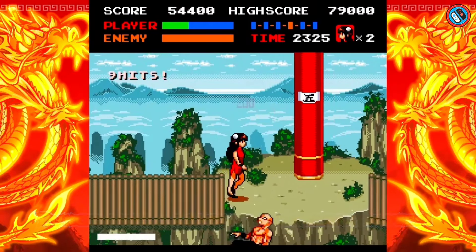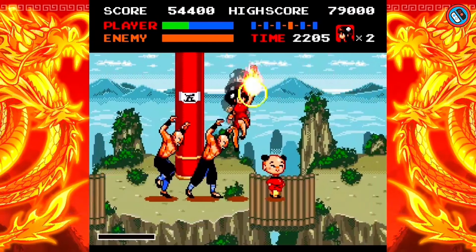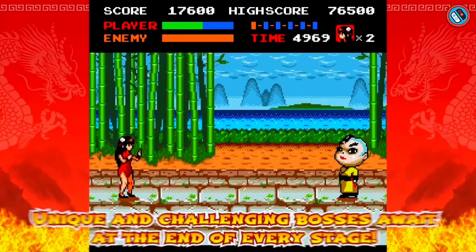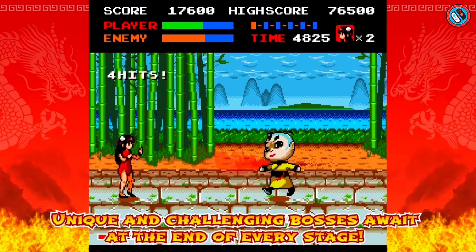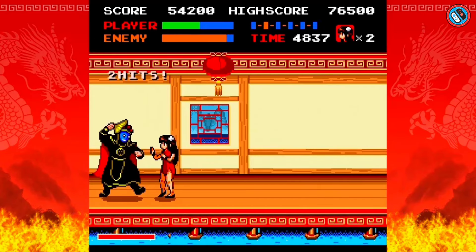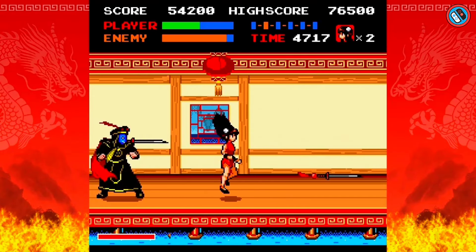In their respective narrative modes, players may take on the roles of both Xiaomi and Xiaoyin and enjoy true 16-bit kung fu gameplay with precisely developed pixel graphics resolution and color palettes. Players may access a variety of content by progressing and finishing the game.